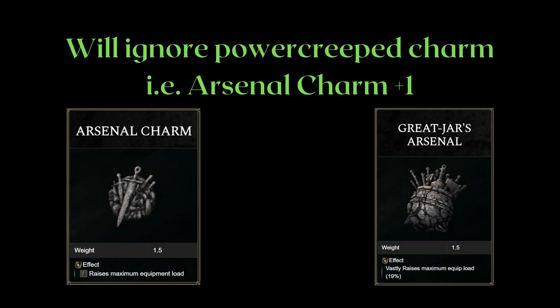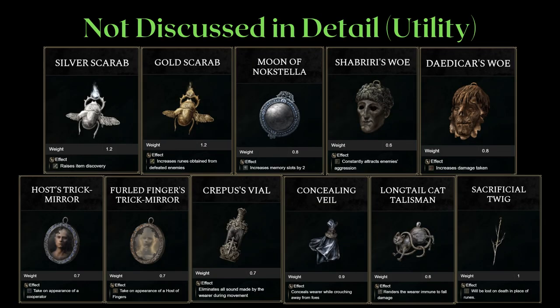Once again, I will skip power creep charms, like the Arsenal charm, because the Great Jar's Arsenal is a strictly better version. And I will not be covering these utility-based charms in the tier list either.